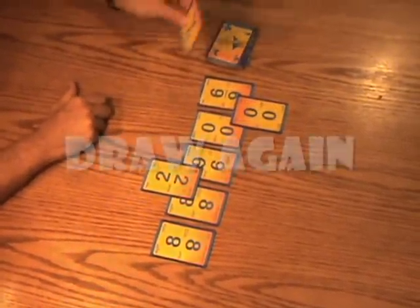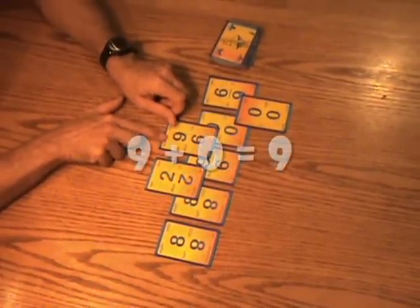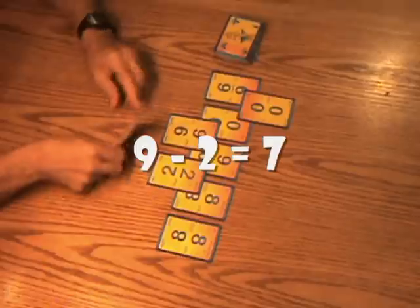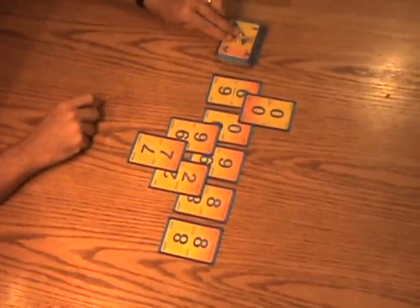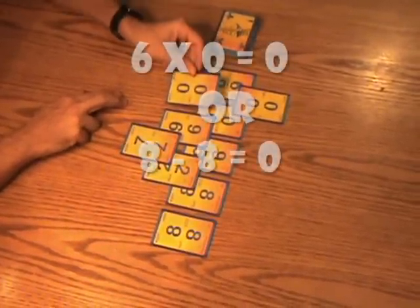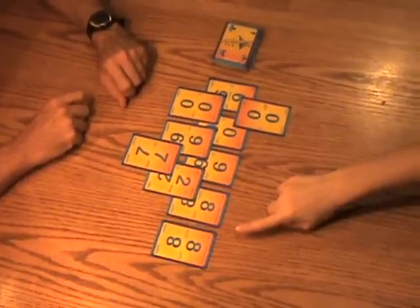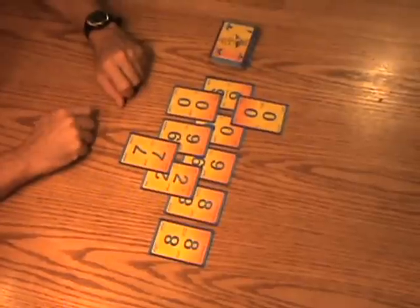Since I've played this card, I get to go again, this time drawing a nine. Since nine plus zero is nine, I can play the nine there and continue to play. This time I drew a seven, and nine minus two is seven, so I can play the seven in this location. This time I drew a zero — just like six times zero equals zero, I can play the zero right here. Or I can play it as eight minus eight equals zero, so I can play it at that location also.